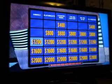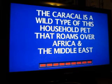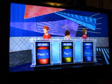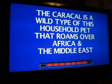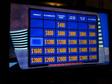Animals for 1200. Player 2 has control. The caracal is a wild type of this household pet that roams over Africa and the Middle East. Player 2: What is a dog? No, that's incorrect. Anyone else? The correct response is the cat. One or the other and she picked the wrong one.